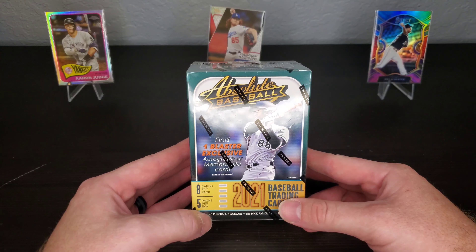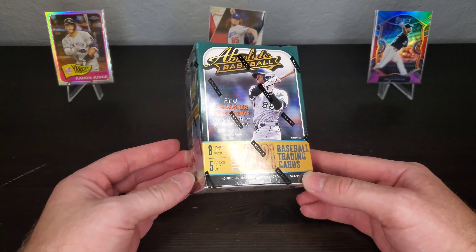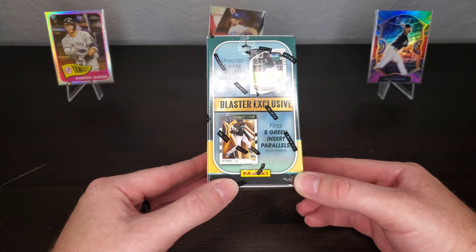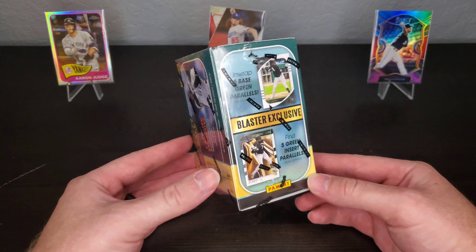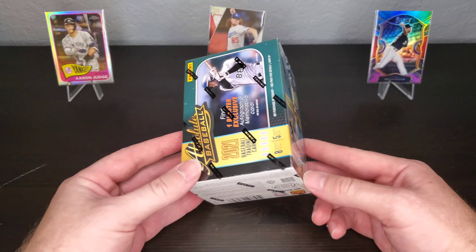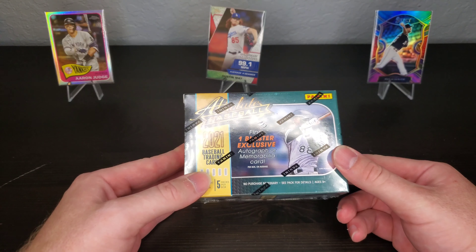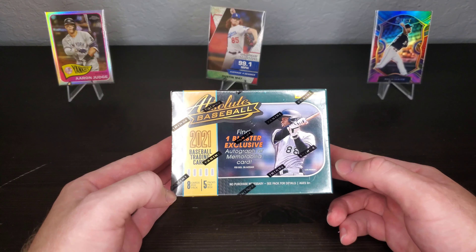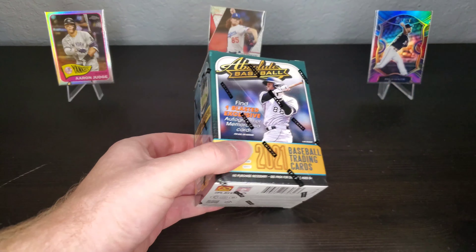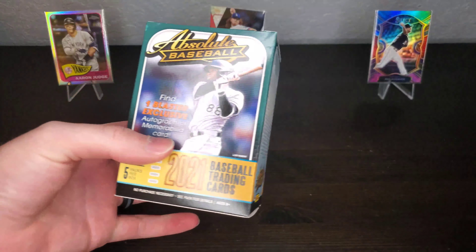It also says that on average non-base cards are included approximately one in every pack, so it seems like Absolute is full of a bunch of base cards. However, there's eight cards per pack, five packs per box. In this blaster we're looking for five base green parallels as well as five green insert parallels — so that's 10 cards right there, plus 30 more cards. And you also have that one blaster exclusive memorabilia or autograph. So we'll see if we pull our first autograph — let's get to it.